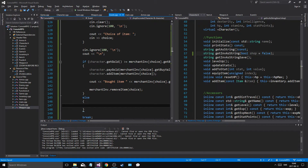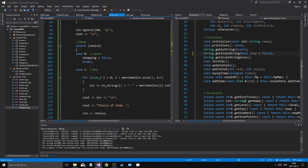So if we can't afford it — cout: can't afford this item, newline. So that way we can buy stuff.